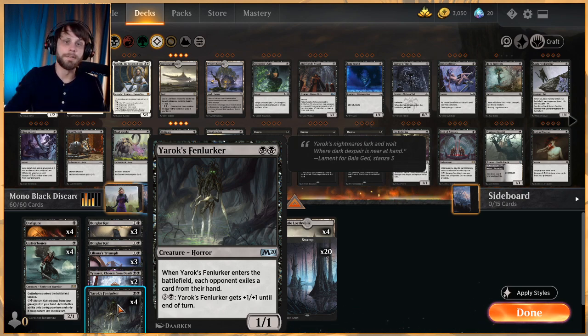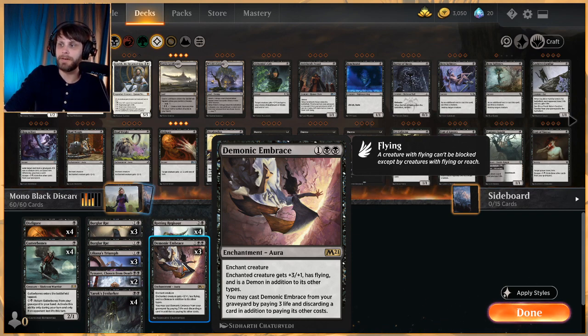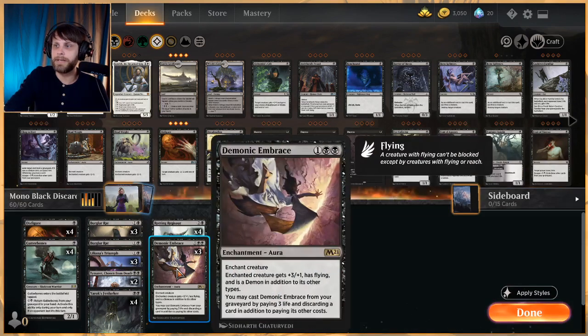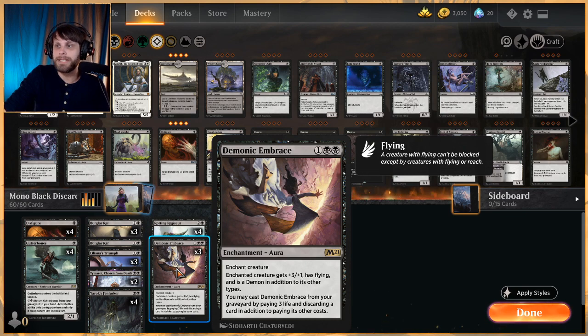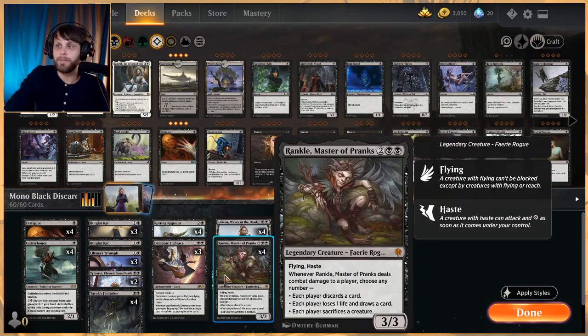Demonic Embrace gives us a really powerful threat very easily, and it also lets us bring it back by casting it from the graveyard — paying three and discarding a card in addition to its other costs. That's expensive, but we run a full 24 lands, and very often we don't need all the lands we draw, so it's easy to sandbag those to pull Embrace back or have a card to discard for Rankle.